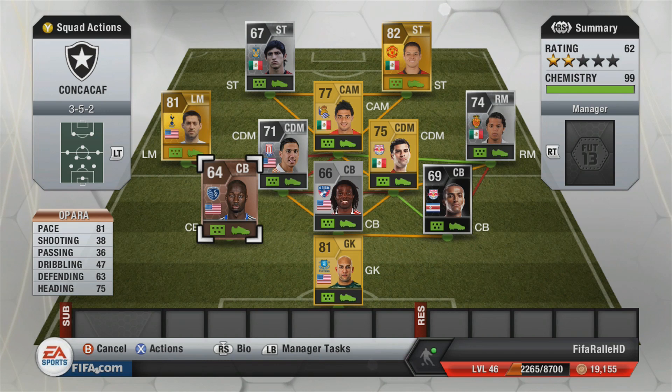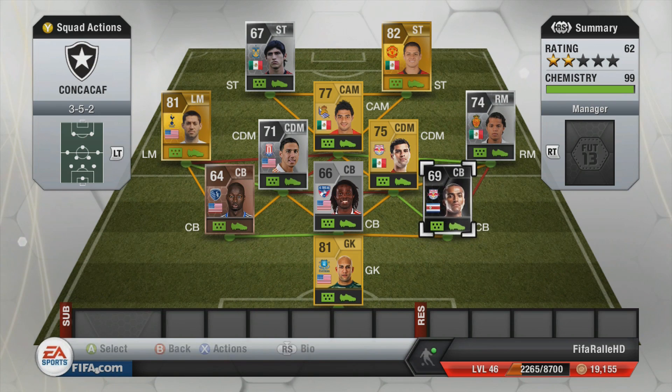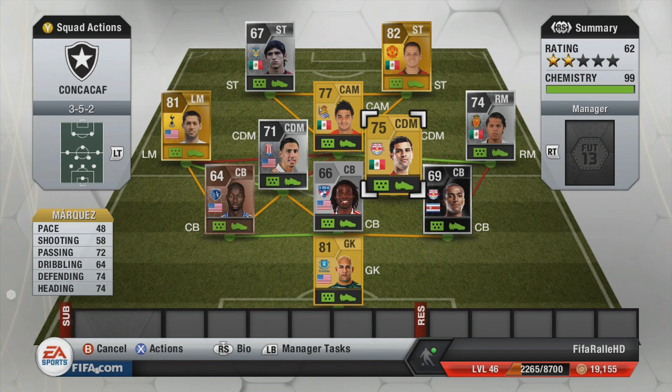The other center back is Opara — quite fast with all-right heading and somewhat tall as well. And finally we have Miller. I believe he's a left back by default, but his in-form is a center back. He has a nice bit of pace, insane strength — I believe it's 90 or something — and he's quite tall as well. So a good option there on the right center back.